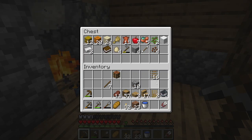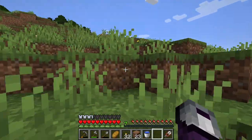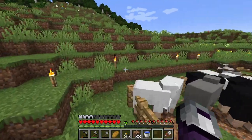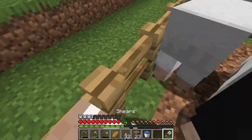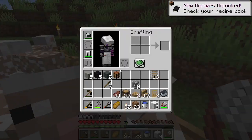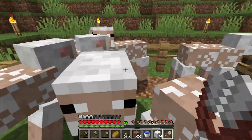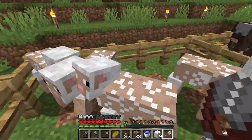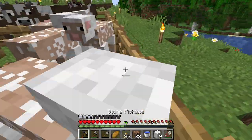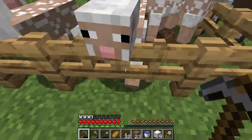I gotta shear my sheep. It sucks not having white dye — how come there's not a white flower? I gotta breed them — I have plenty of resources for that. So I'm gonna be making the beds out of the black wool and the gray wool. Look, they're all the same color sheep — isn't this fantastic? I have enough. I was gonna collect another one but I have things I gotta do. That's all I need — okay, I'm leaving.